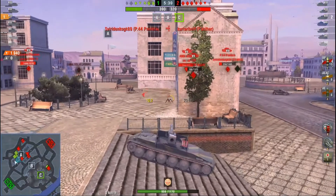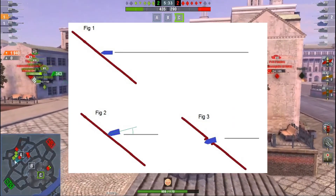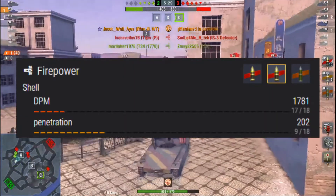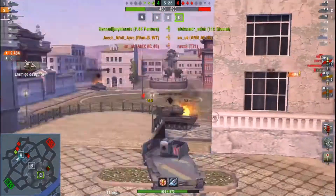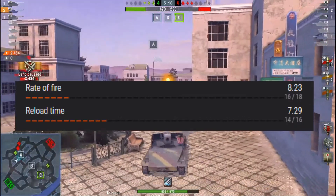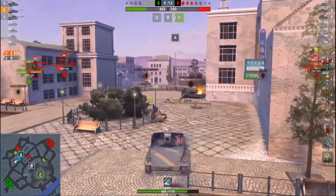Your premium ammo is also AP, which comes with several advantages and disadvantages, such as higher normalisation but reduced shell velocity compared to something like APCR. It comes with 202mm on its premium AP, which if you're a gold spammer, you'll feel fairly comfortable taking on those tier 7 and tier 8 heavies. Its reload time is 7.3 seconds, which reflects its relatively low DPM, although it's not ridiculously long like a T34-1.